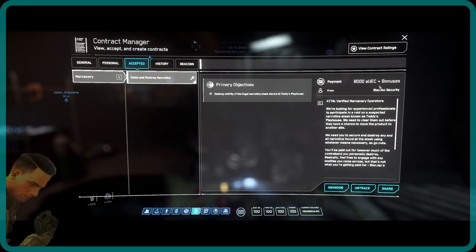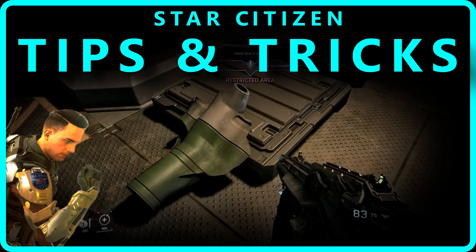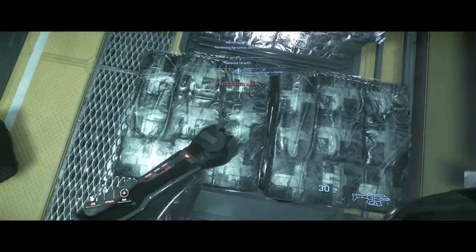Welcome back, alphas. In this short video, you'll see tricks for the Destroy Narcotics Bunker Mission in Star Citizen Alpha. After clearing the underground facility, you'll need to destroy 300-plus boxes of narcotics to complete the mission.